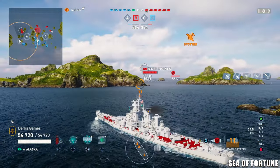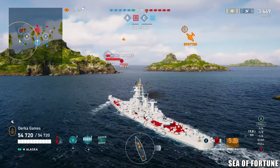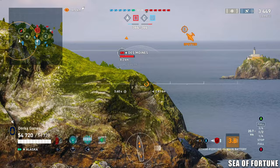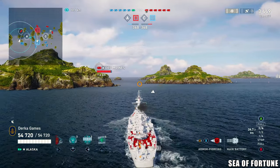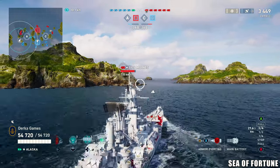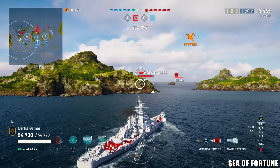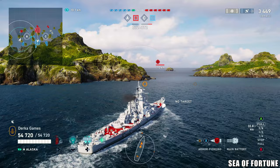A quick rundown first. Alaska is a super cruiser. The guns are 305mm, she has radar and sonar. When I think of her, I think of a small battleship — or a battlecruiser, really. By cruiser standards she's an absolute tank, but not quite up to battleship armor. The guns are amazing; she has American AP with improved penetration angles. The shell velocity is kind of slow, but a few games in her and you'll get the hang of it.